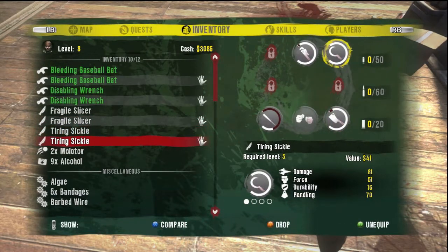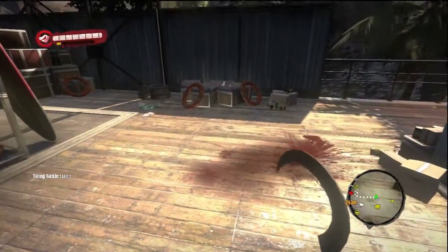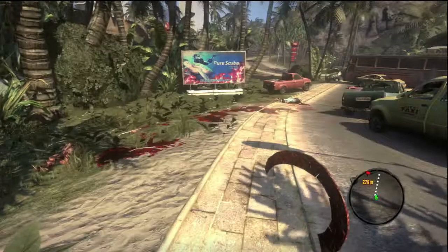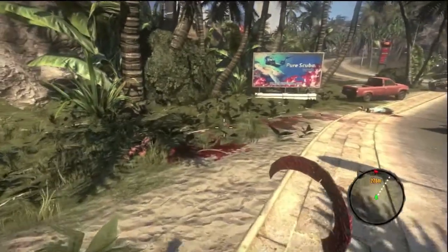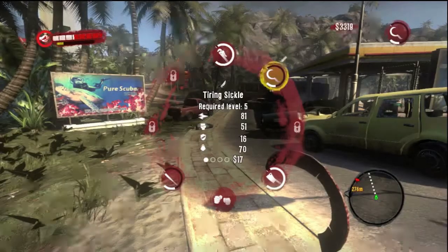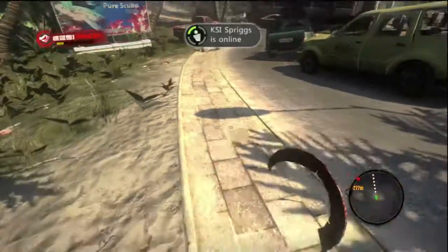Now you have two of the weapons. What you're going to do is put one on and use it. As you can see, I used it and now it's a piece of crap. So what I'm going to do is chuck this weapon because it's worthless — it only has a little bit of health left to it.